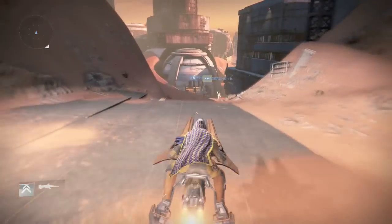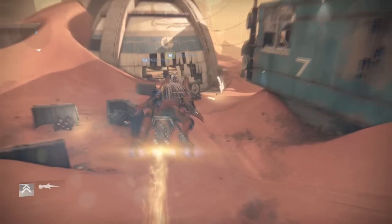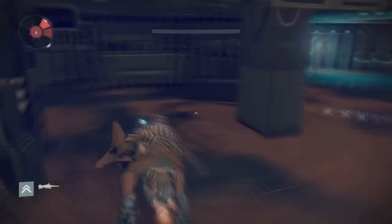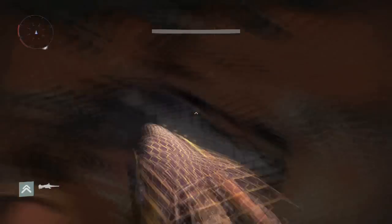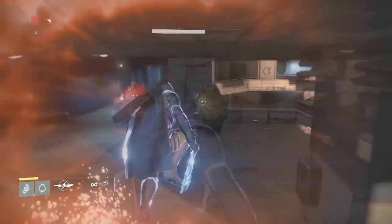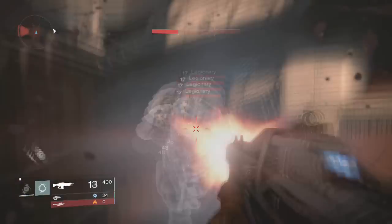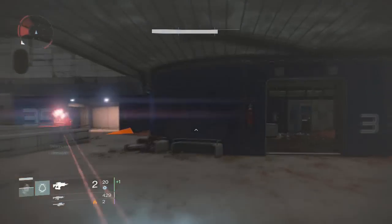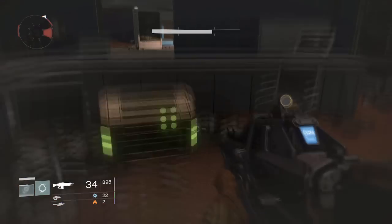Now the third chest — this is going to get a little tricky, so pay attention. Exit out of the Hollows and look for the dome-shaped building. Head to that building and make your way down into the Dust Palace. Inside the Dust Palace you'll find a room that has a bunch of staircases. Take this path inside, then enter this room right here — the third golden chest will be behind the counter.